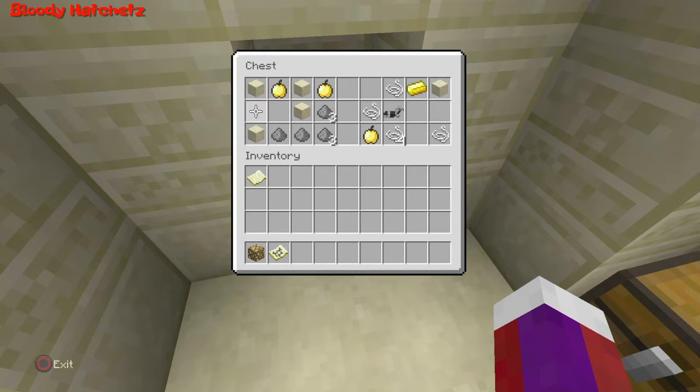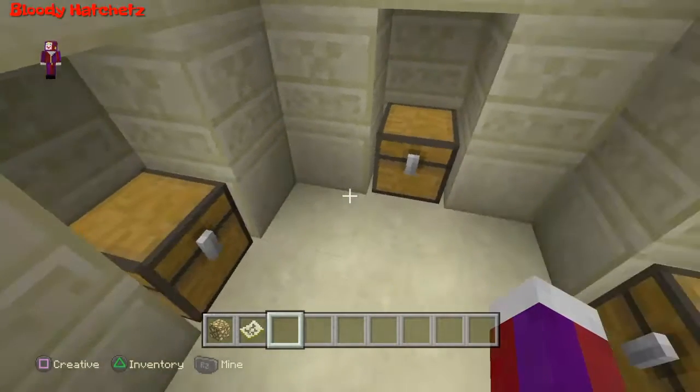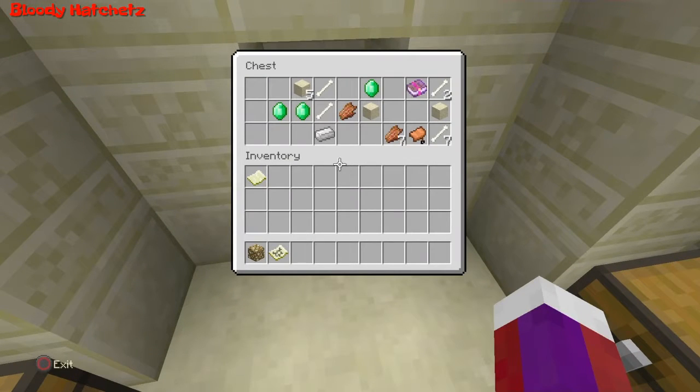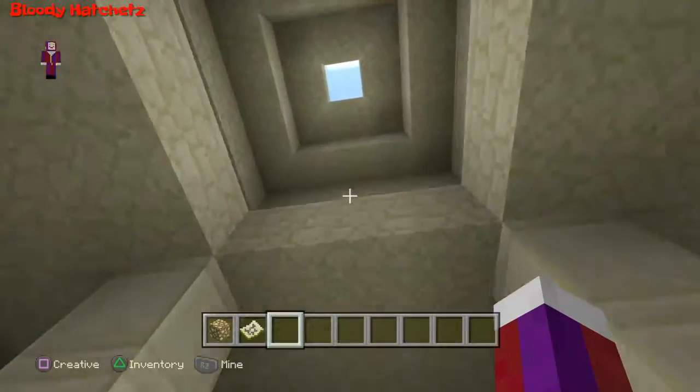Three gold apples — not too bad. Another gold apple. There's an Efficiency III book, a Blast Protection I book, three emeralds, a saddle, and a Thorns I book. Pretty good loot!